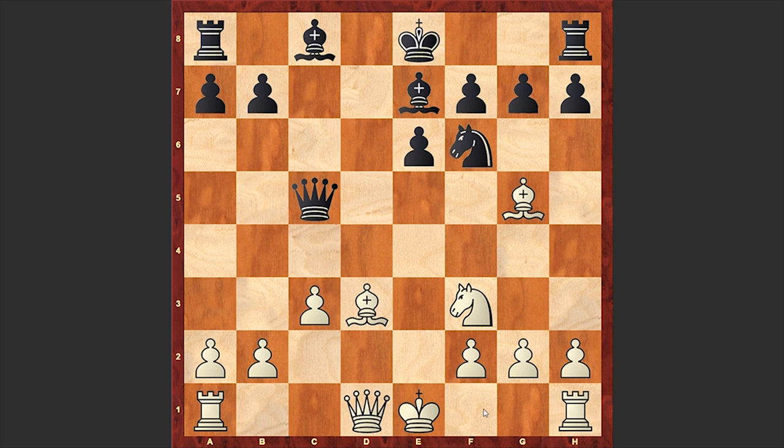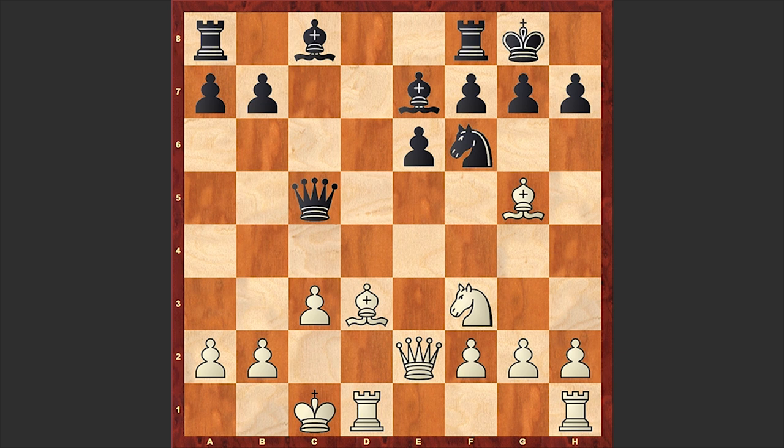Black castled kingside and in return white castled queenside — opposites. A bold decision. Of course, castling kingside looks safer, but Niemann is a very aggressive player and he goes for queenside castling for the sake of organizing a quick and ferocious attack on the kingside.